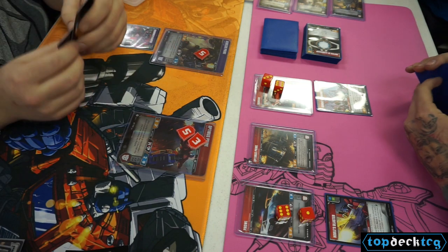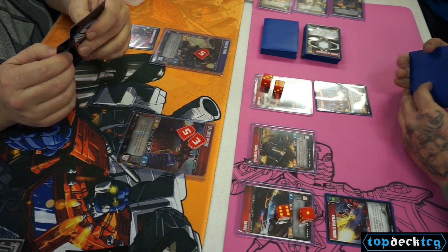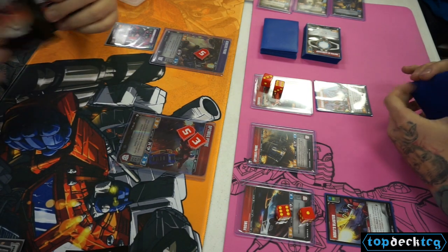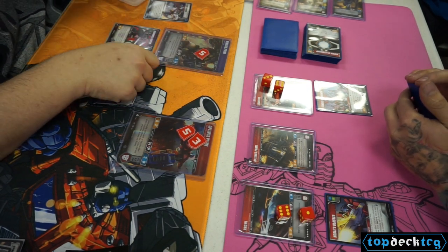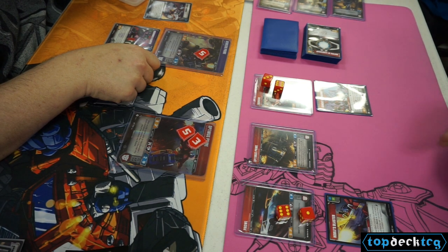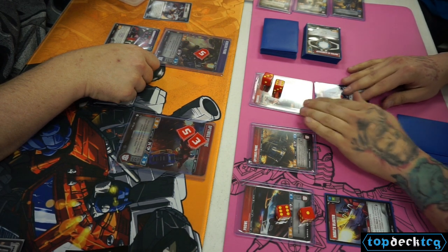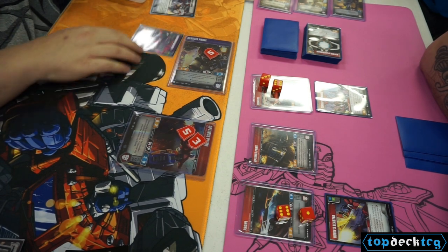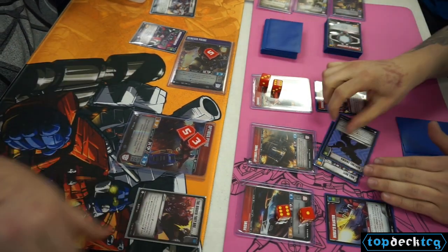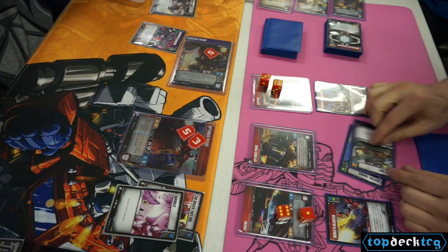My opponent went pretty deep into the tank before going with the Scoundrel's Blaster onto Nemesis Prime, giving him plus 2 and Pierce 2 against any of my Autobots. In his list he runs 1 of each at least, which is a nice combo. He also goes for the Heavy Handed, giving him plus 2 attack and Pierce 4, now equaling out to Pierce 6. So pretty much either he goes for Prowl or Ironhide — they are both definitely out of it and KO'd. I'm not sure if it was the correct play; maybe he should have held onto the Heavy Handed and just KO'd one of my characters either way. He does decide to go into Ironhide, and pretty much no matter what I'm dead. My debate here is do I want to go for the Enigma or not.